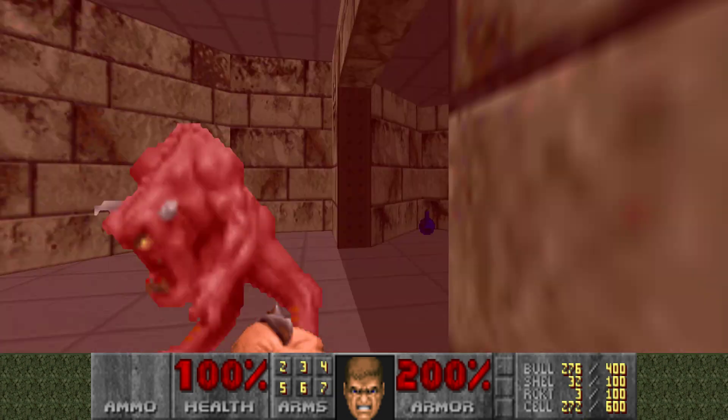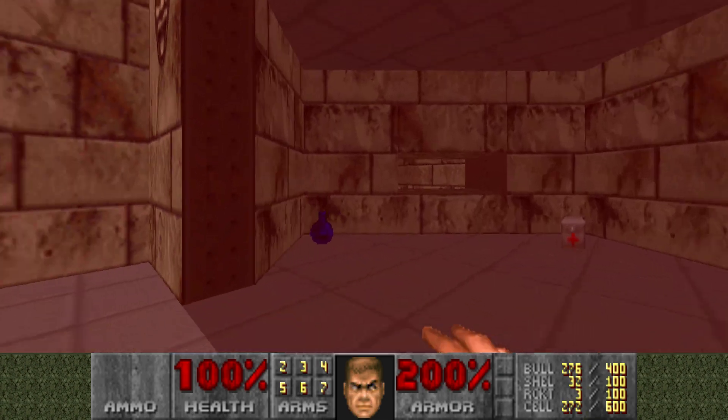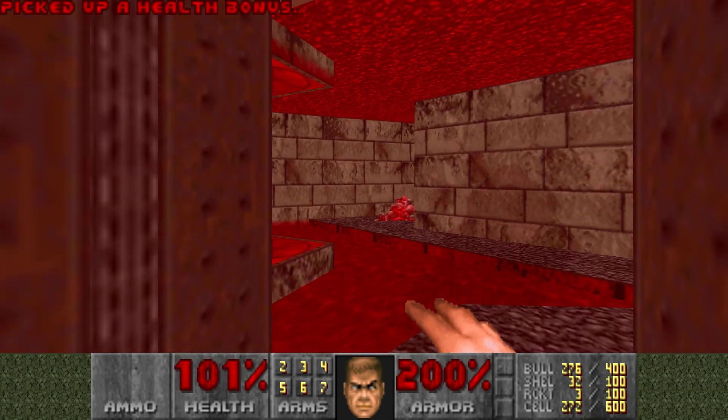As you go into this room or fire a shot, the enemies from this room will teleport into the teleporter out here.